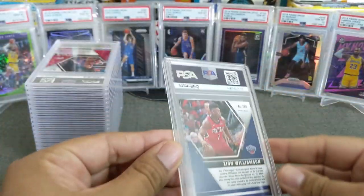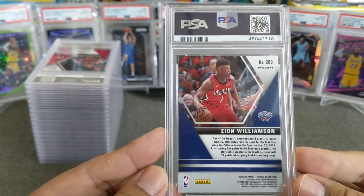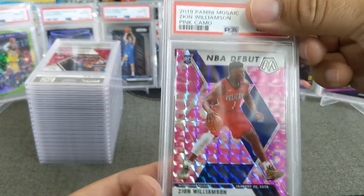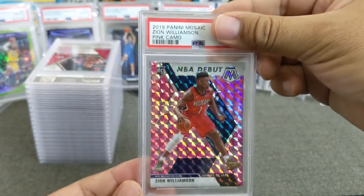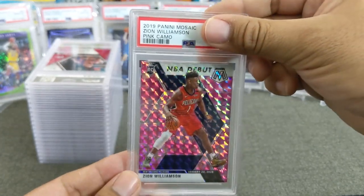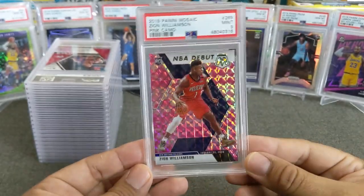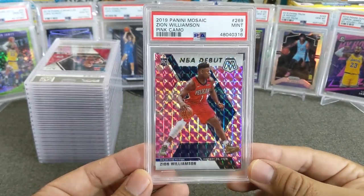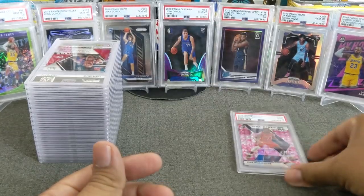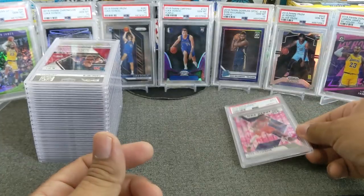Card number one: here we have a Zion Williamson out of Mosaic 2019. I want to say this is the Pink Camo — yep, Pink Camo MPA debut. I pulled this with one of my boys, Loud Packs, out of one of the Cello Packs when it first came out. We got a 9, so that's a PSA 9 — beautiful card, one of my first Prism Zions I hit. Very nice card, got a 9, and that's our first 9.